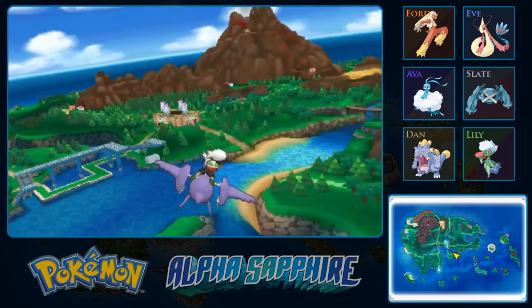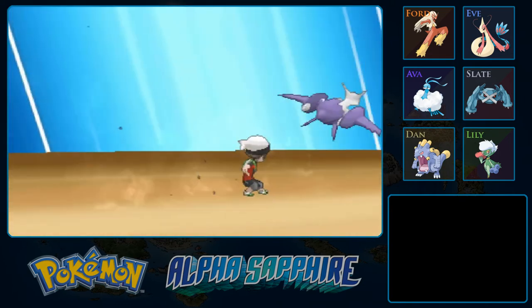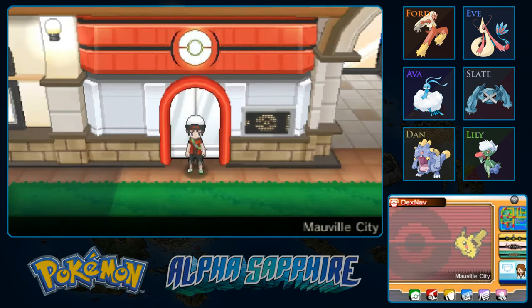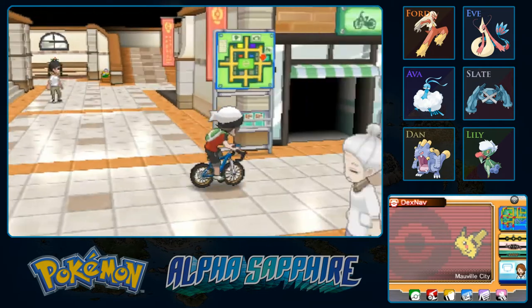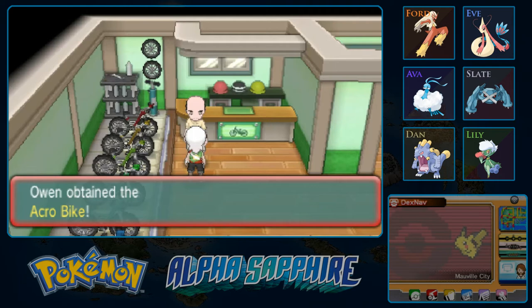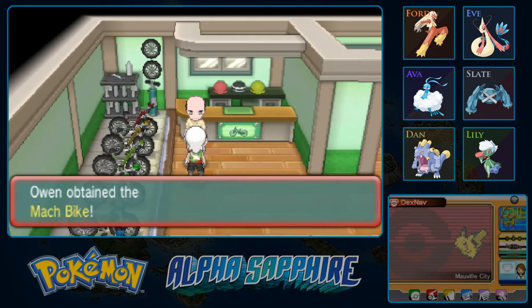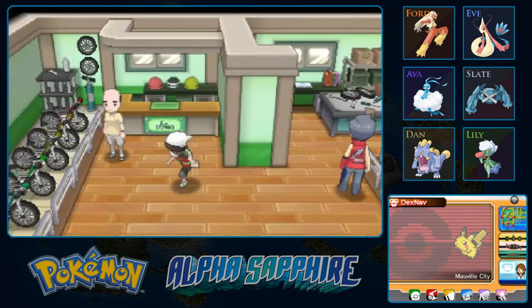We are heading back to everyone's favorite central city — Mauville. Apparently, if you go to the top of Mauville, you can actually see Winona the gym leader perched on top of one of the towers there. We are here for two reasons. One is I think we can get the bike now — assuming I've talked to all the trainers I think I have. It seems like we cannot get both bikes yet — maybe I haven't actually talked to one of them. So hold up on that one — we'll come back to it later.